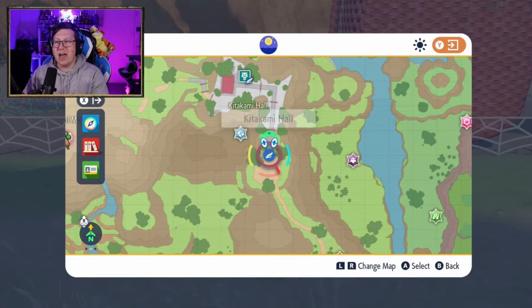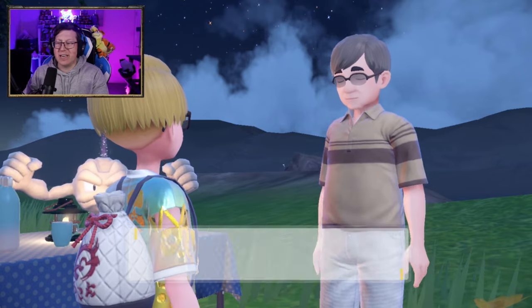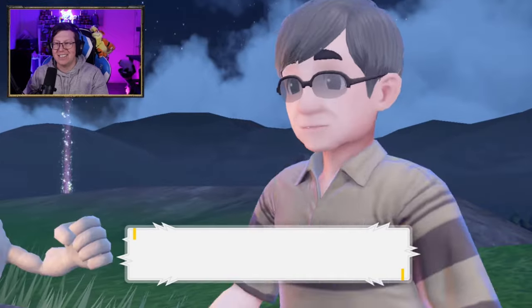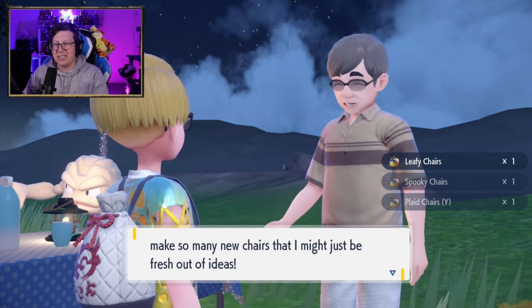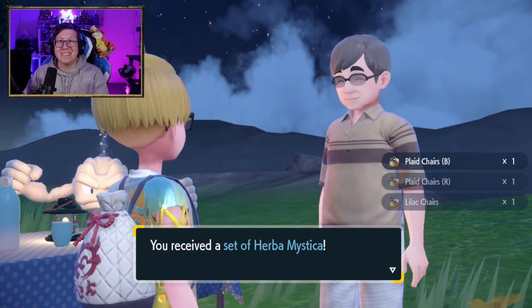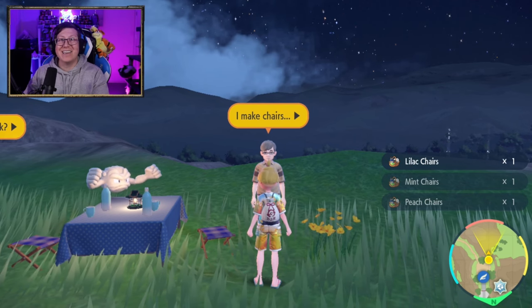Now we're going to fly all the way back to Kitakami Hall and speak to that guy. Now we can get our Herb Mystica. He's going to take all of the tablecloths and turn them into his chairs — and we've got all of our chairs for each one we gave him. You can see it's all loading on the side there. And now he's given us our set of Herb Mystica. Free 10 Herb Mystica, and we've completed our mini quest.